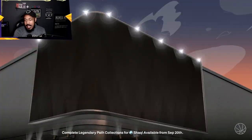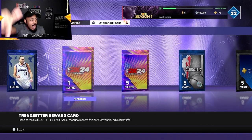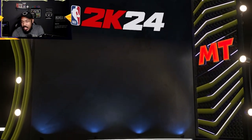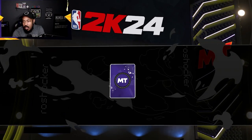We're gonna go to MyTeam. You want to go to your Trendsetter Pack right here. You're gonna redeem the Trendsetter Pack — it's gonna look nice and beautiful. And as you flip the card open, it's the Trendsetter Rewards Exchange Card.